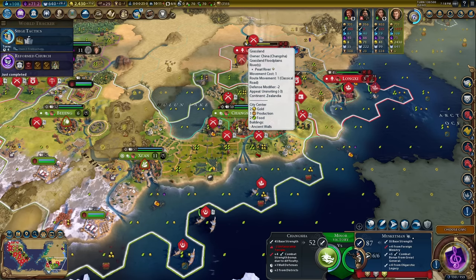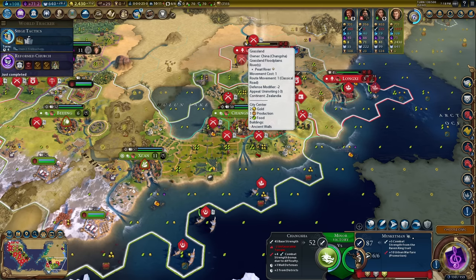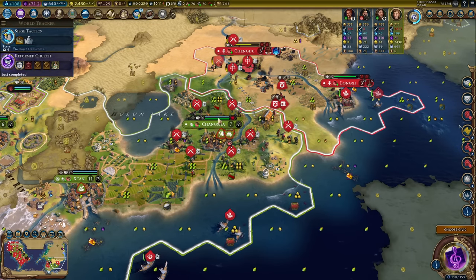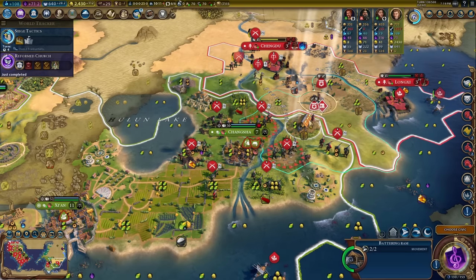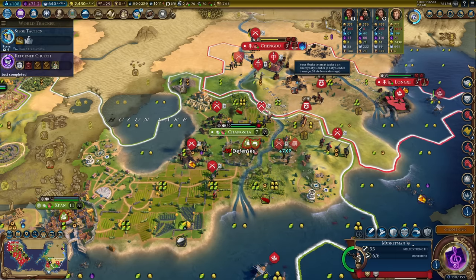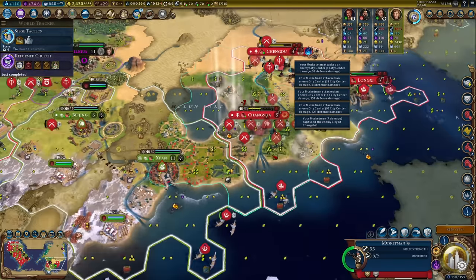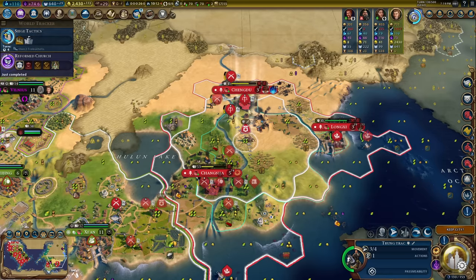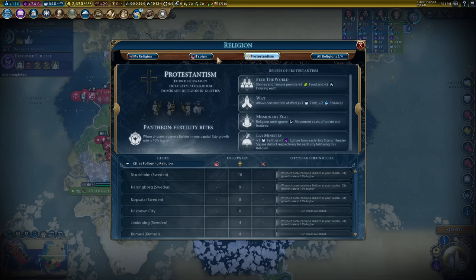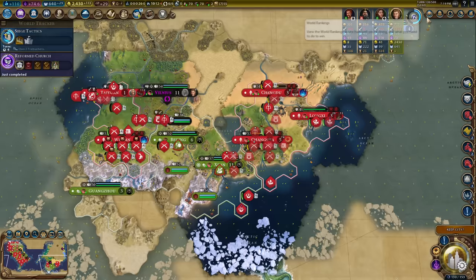Watch what that looks like in real life — a fully strong 50-strength Chinese city. In comes the battering ram, then one, two, three, four attacks and it's already done — didn't even need five or six. I love playing as Hungary. The Wars of Religion card always applies if I have a religion and I'm fighting people with their own religions. China and Sweden both have religions; Gaul probably does too so I should get the bonus there as well.